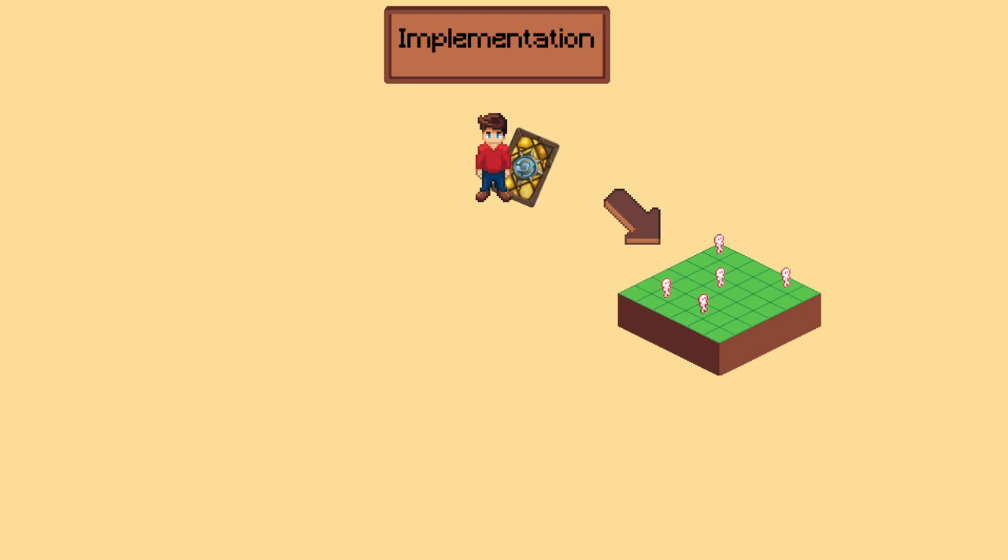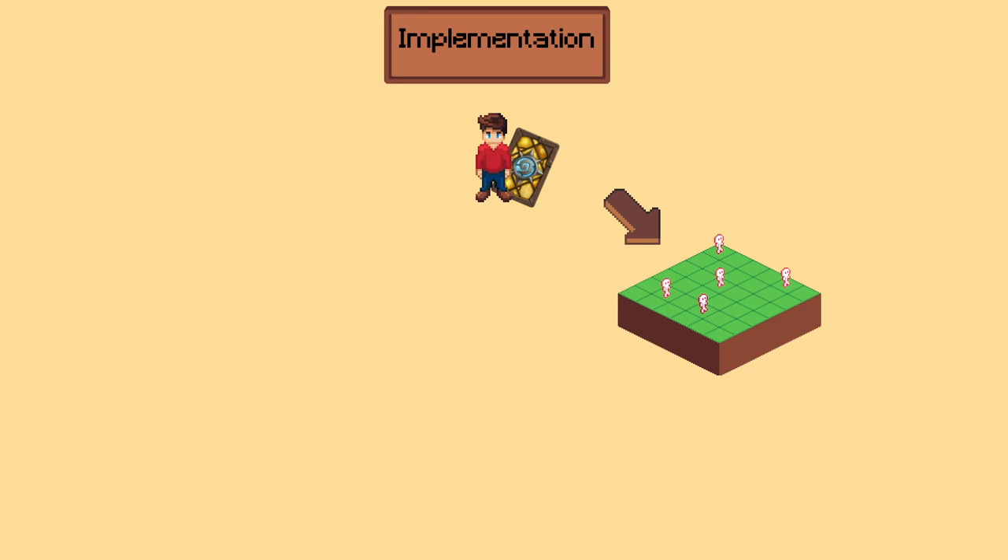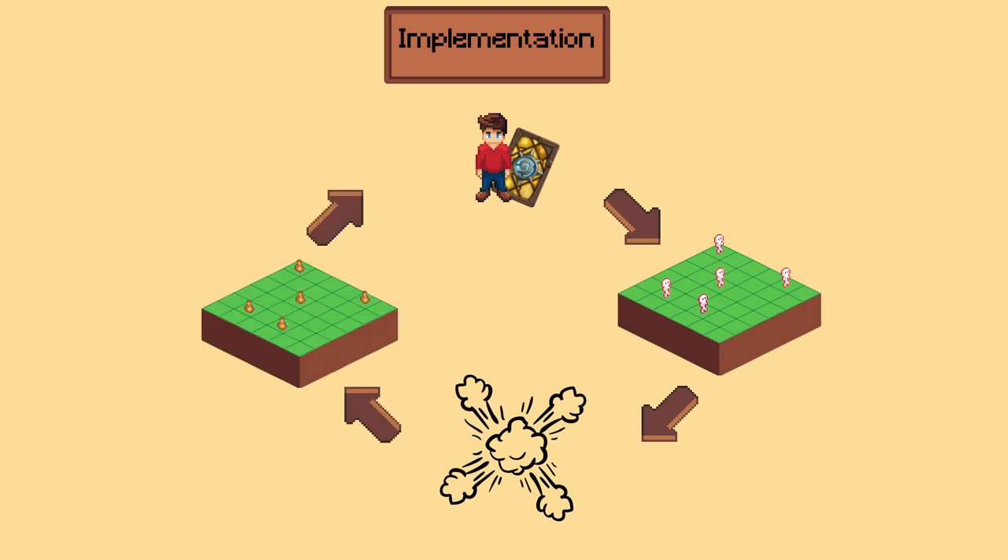The combat area will be procedurally generated rooms with different enemies and terrain, adding variety and replayability. When entering the combat area, a grid will appear and movement from that point on will be grid-based. The player and enemies will take turns to do whatever they want — whether that be move, attack, or retreat. The player will move using movement points and play cards using mana. When all enemies in a room are defeated, the grid disappears and the player can move freely to collect resources, then move on to the next room and repeat until reaching the end of the dungeon.